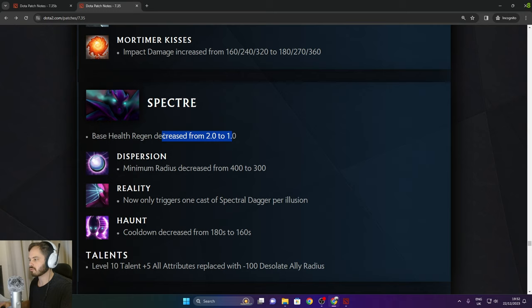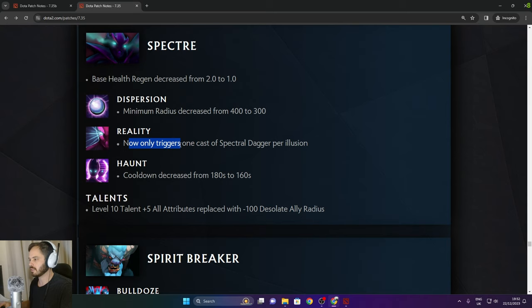Spectre: base health regen decreased from 2 to 1. Dispersion minimum radius decreased to 300. Reality now only triggers one cast of Spectral Dagger per illusion — good, that was broken. Haunt cooldown decreased from 180 to 160.